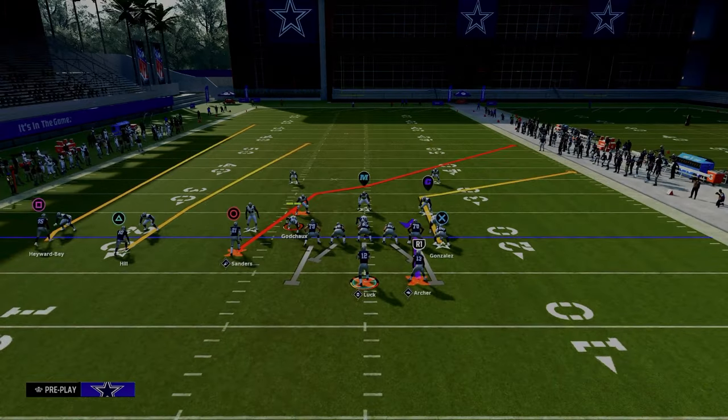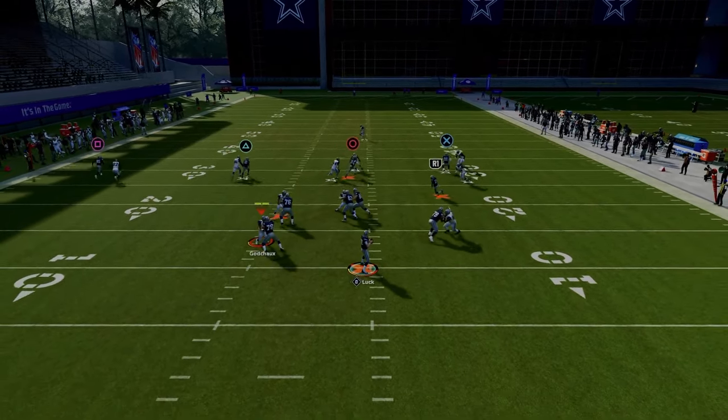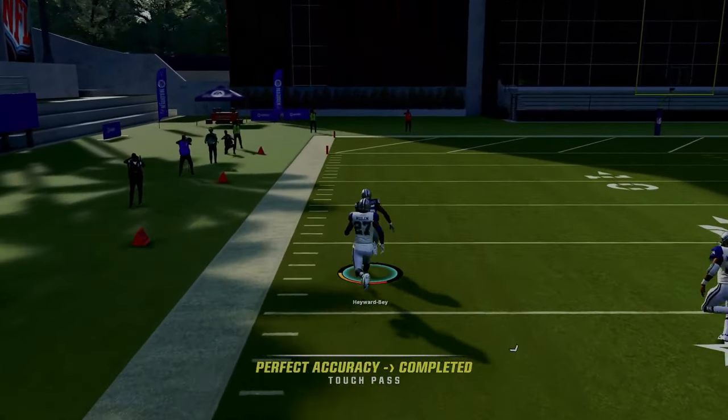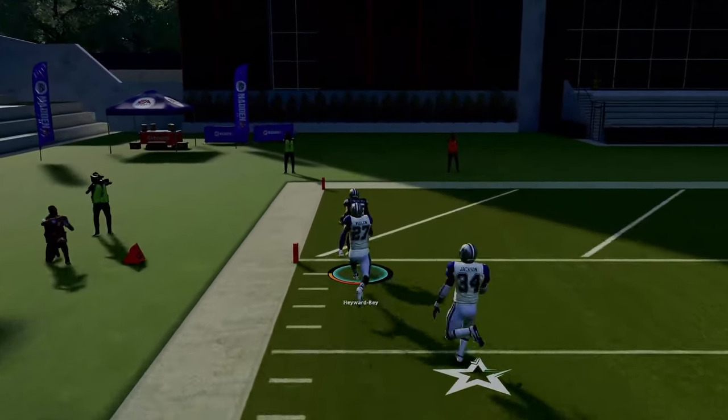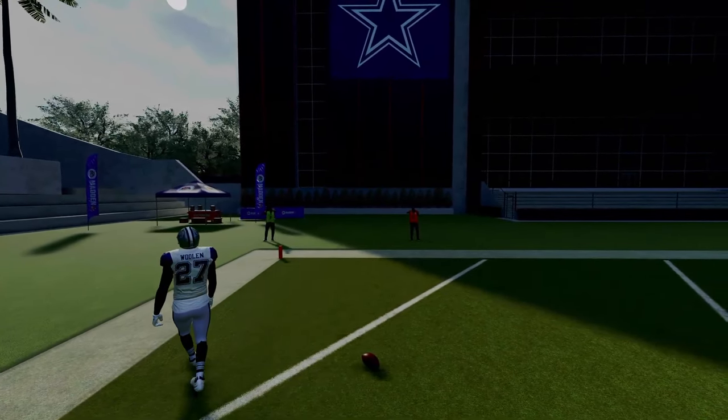Here's the setup for Verticals: put the running back on a Texas route and snap the ball as fast as possible. The first read — if they're playing press man — is the deep fade on the left side. If they're playing press man and don't have safety help over the top, that is going to be a really nice read.